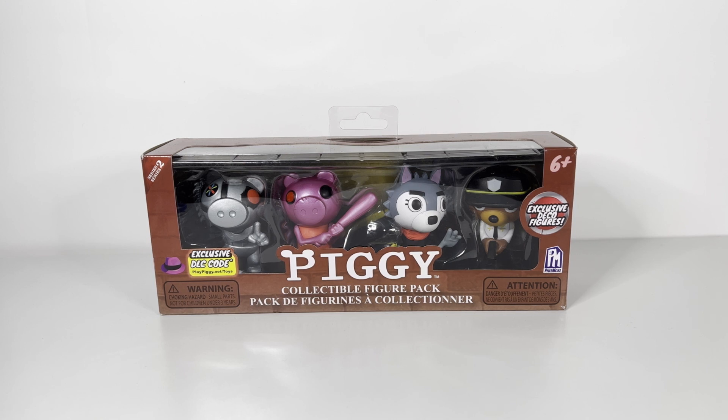Series 1 only had one four-pack, but Series 2 actually has two of them. The second one comes with Frosty, Willow, Skelly — the Skelly Piggy I think it's called — and another character that I sadly forgot at the time I'm recording this right now.